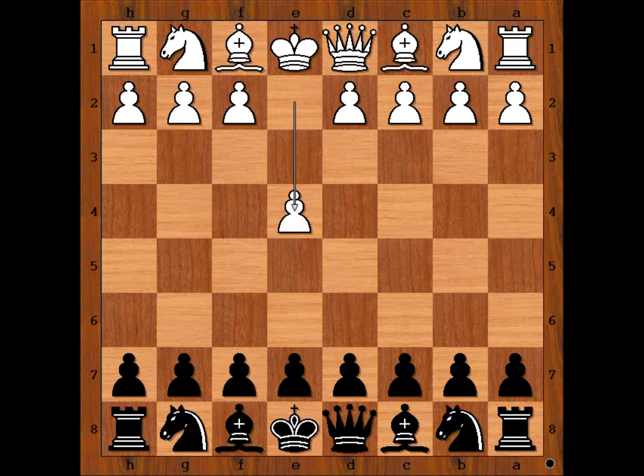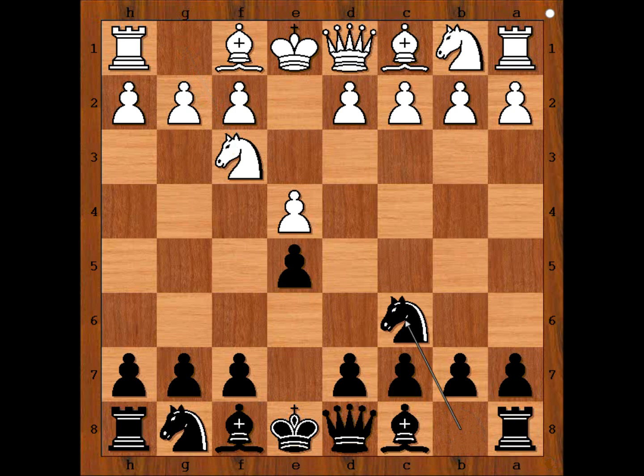White started with e4, e5. Marcinski played knight to f3, attacking the pawn on e5, and Praten played knight to c6, defending the pawn. Bishop to c4, and we have the Italian opening.